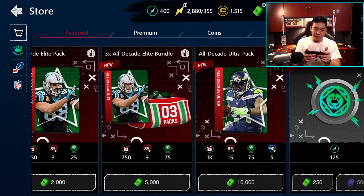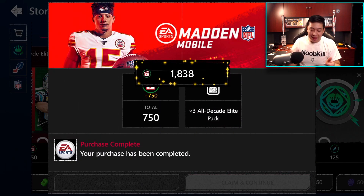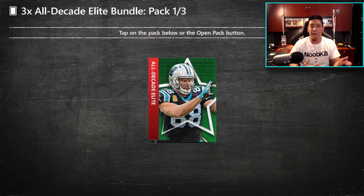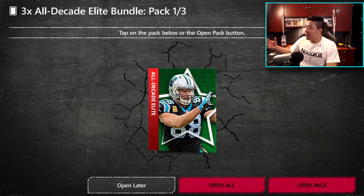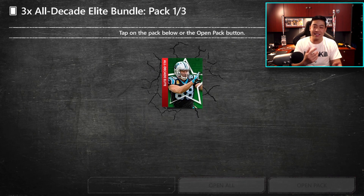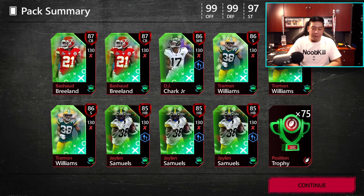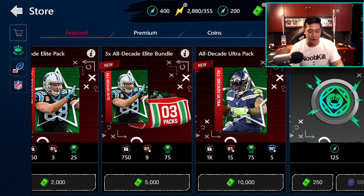Let's go ahead and do another big bundle and do open all at once. I like that feature — it looks really nice, especially when you do auto play on like 20-30 live events and then just go open all. It saves so much time and is so much more convenient. Unfortunately, we do not pull a diamond in this one, but the auto pack opening is pretty cool. Big kudos to the team.